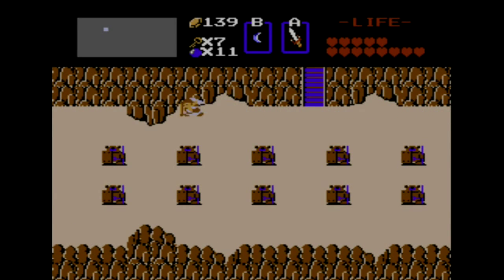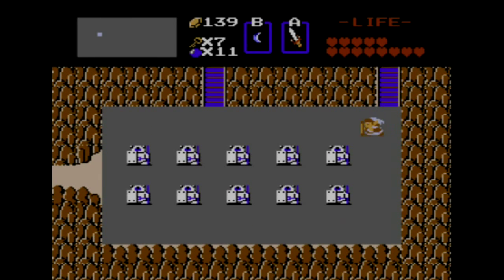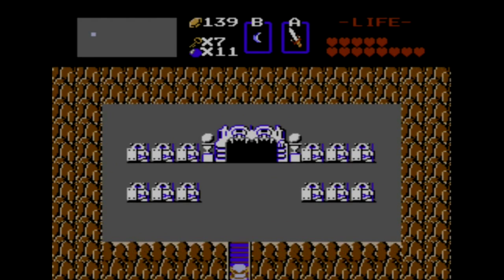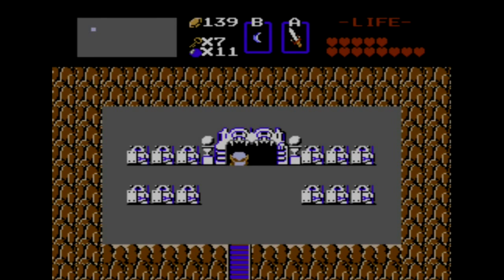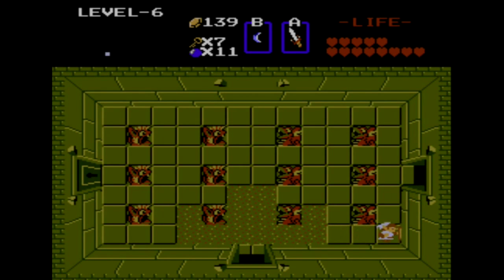If you thought Dark Nuts were bad, then you ain't seen nothing yet. The most difficult enemies in the game — at least the kind of regular enemies that walk around in different dungeons — are still to come, and they're actually going to appear in Dungeon 6 in this episode. Because these dungeons are quite a bit more difficult, I'm not going to be showing off all of the rooms. I'm just going to be showing a very efficient route to get the special item and to get to the master of the dungeon.